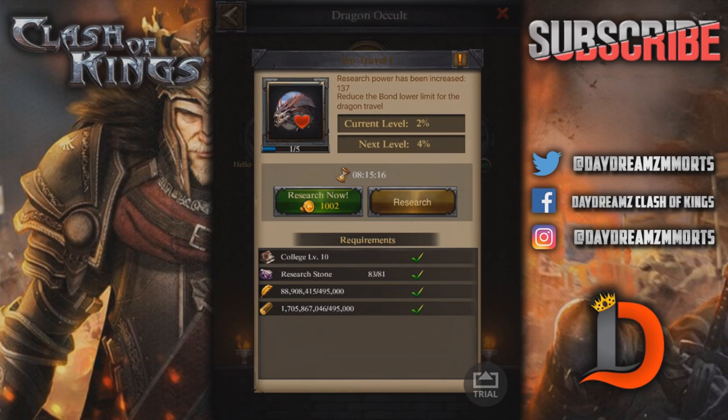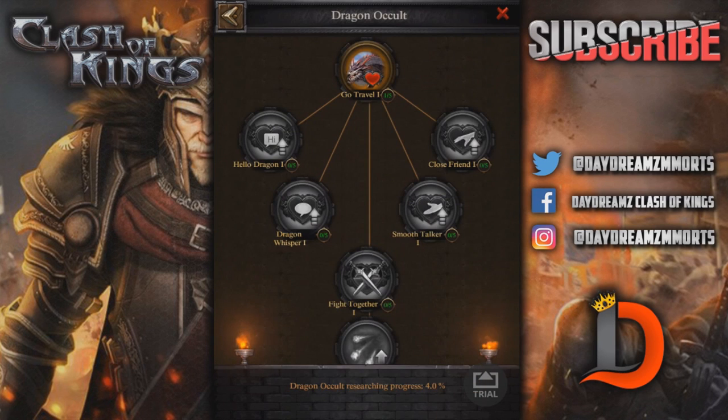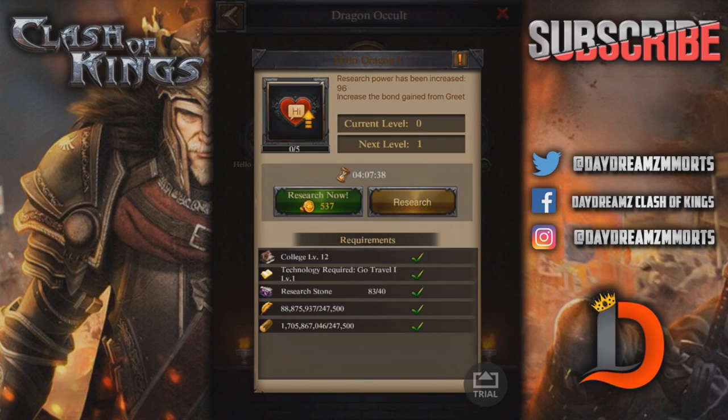Go Travel 1: reduces the bond lower limit for dragon travel. Right now it's at 50%, I already reduced it 2% down to 48%, and next it'll be down to 46%. This one's called Hello Dragon — it increases the bond gained from a greet, so every time you greet the dragon it'll increase the bond; right now it's like 5, next it'll be 6. Close Friend increases the bond gained from a pet.